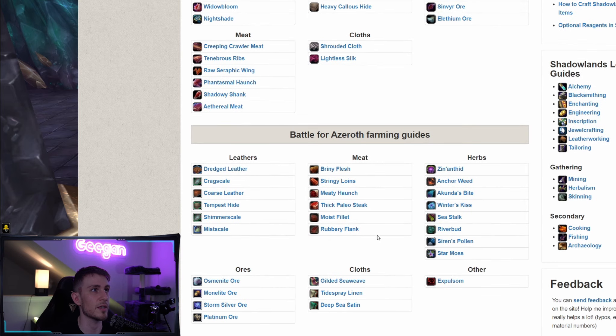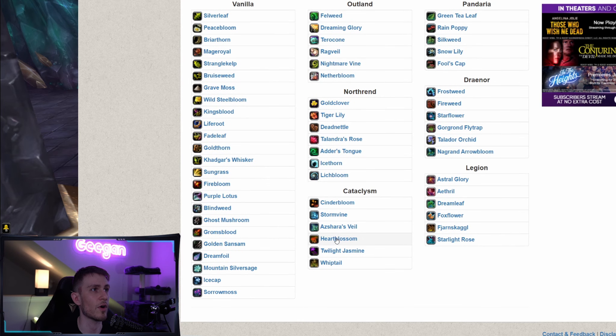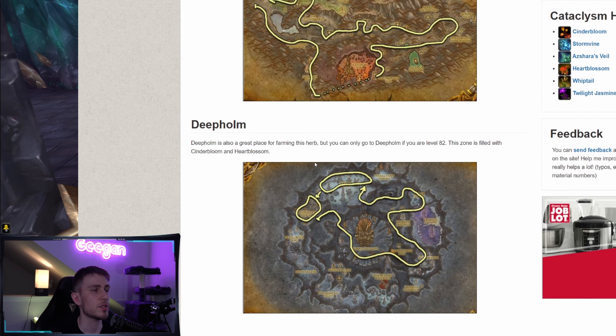On the website I'm scrolling down to herbs, and today we're farming Cinderbloom. For Cinderbloom you can farm either Mount Hyjal or Deepholm. I chose Deepholm because in my opinion it is the most concentrated map for Cataclysm herbs when it comes to Cinderbloom and Heartblossom. The route we're going to do today is right here — feel free to pause the video, take a screenshot, and save this video for future reference.